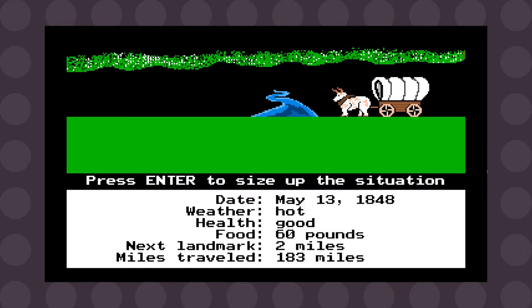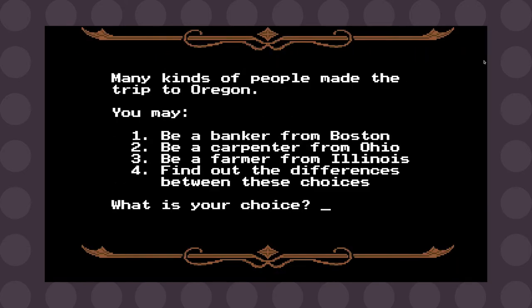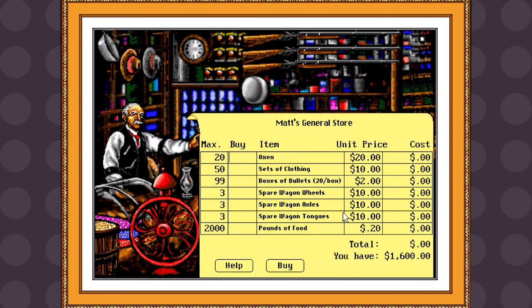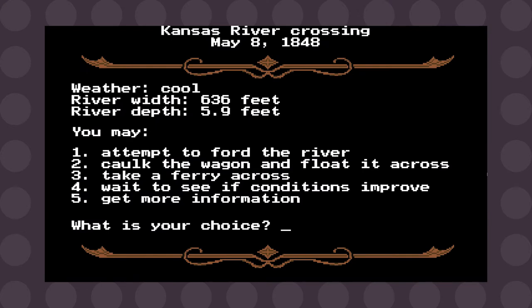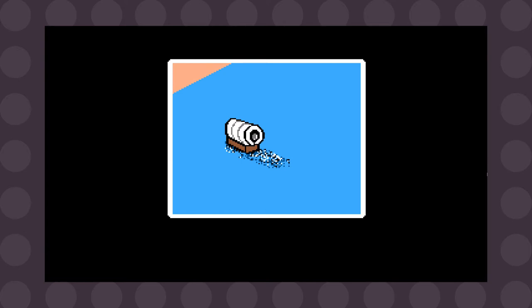The classic version had some animations but mostly used text to convey the story. You start by choosing your class or occupation — some versions let you be a banker or carpenter, while more advanced versions let you be a doctor or farmer. I decided to be a banker, which was worth it because I started with more money than the other classes. Before your journey you purchase supplies to help along the way. The overall game is pretty linear but offers a few choices on the road.